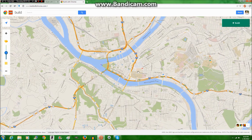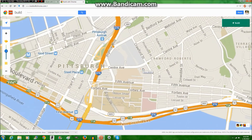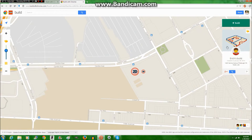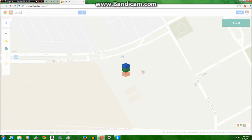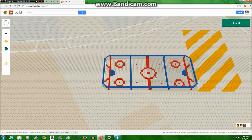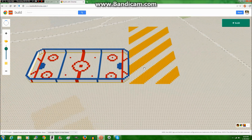Let's go down here where I walk — good old Console Energy Center. Two people have built here, and they both built a hockey rink. Doesn't that look awesome.